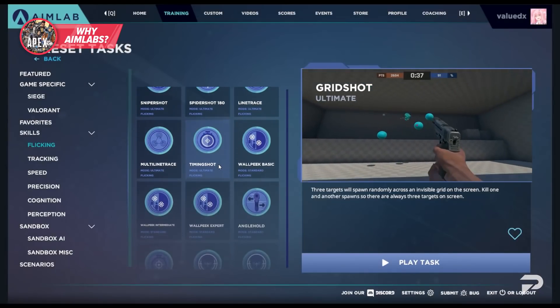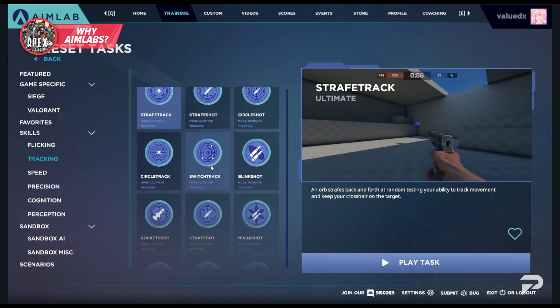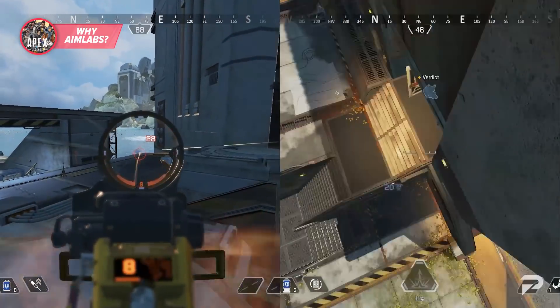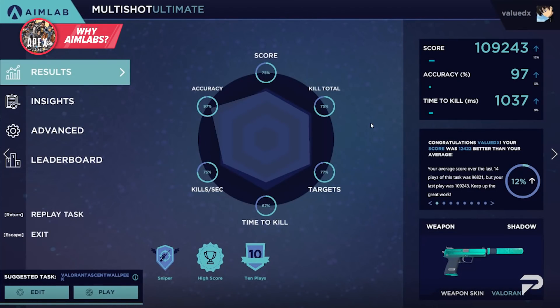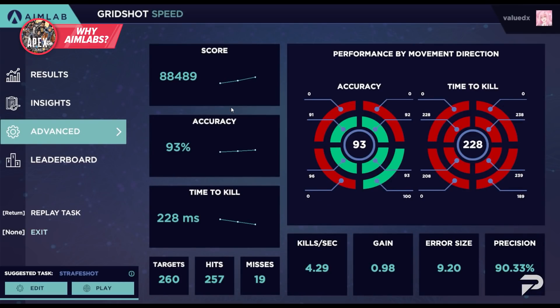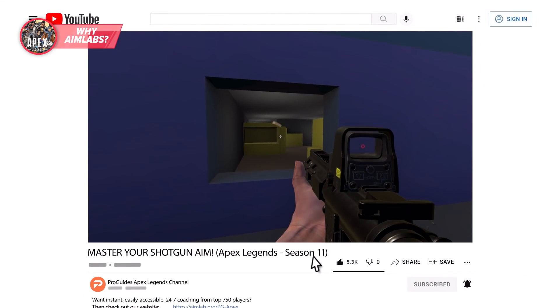This is where Aim Lab comes in — by allowing you to play countless routines and drills to practice every single aspect of your aim, you can focus on the areas you actually struggle with. The amount of awesome drills on Aim Lab is insane. You can work on your tracking for R301 shots or flicking onto close-range targets with your shotguns. The analytics and feedback really help you hone in on strengths and weaknesses while rating you against other players. Download the game in the description below and join me on these exercises.